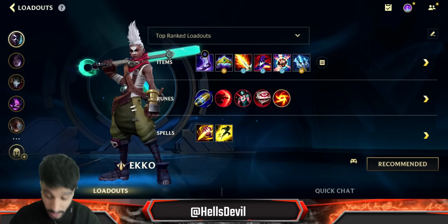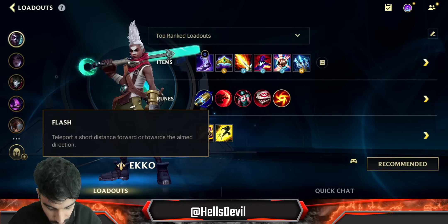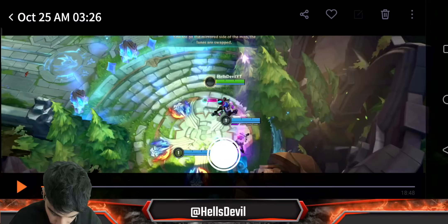So that's the build for Echo. It's quite a lot, but I hope you understood it. For summoner spells, you go Smite and Flash.